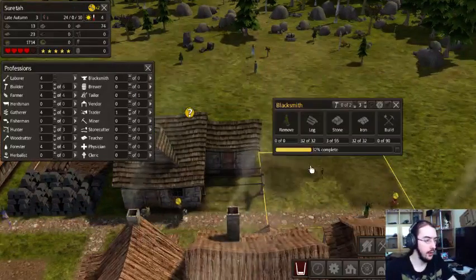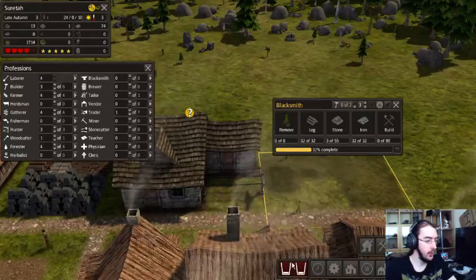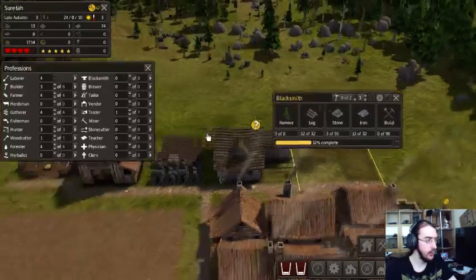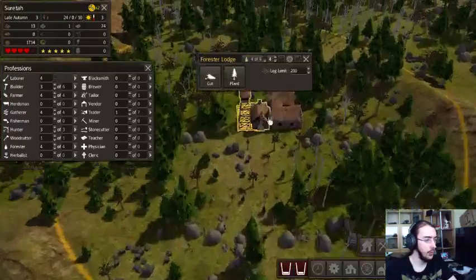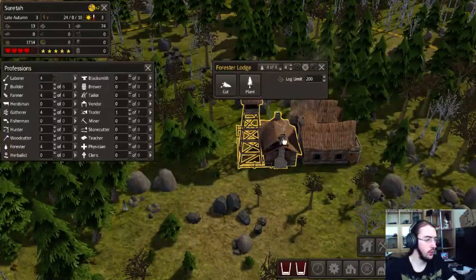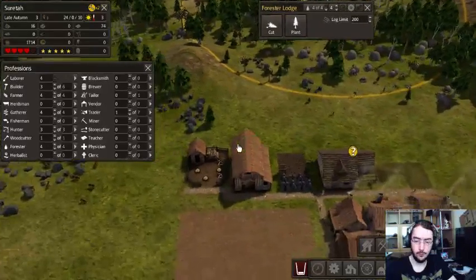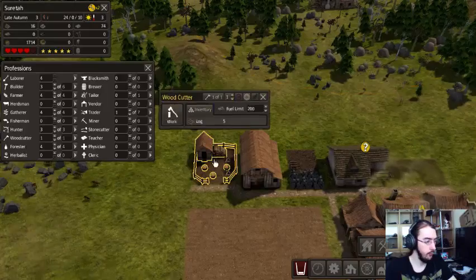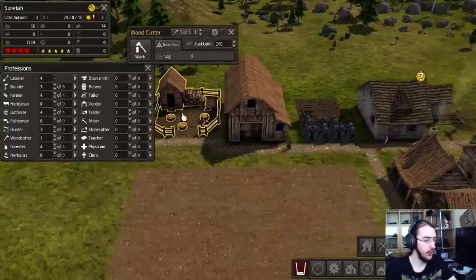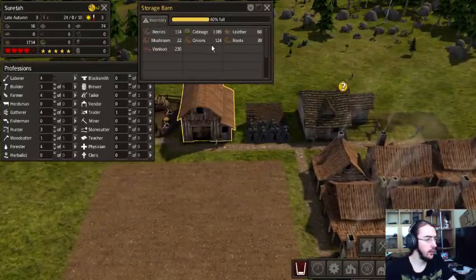There's the tailor. I hope next up there will be the blacksmith — we need tools. Firewood is low, locks is low. I do have a locker though — the Forest Lodge. He has locks and does firewood, so we should be fine. Iron locks.